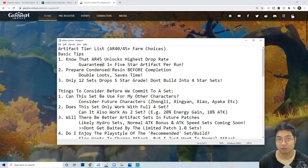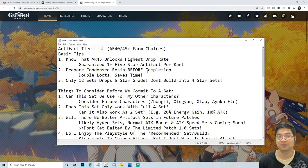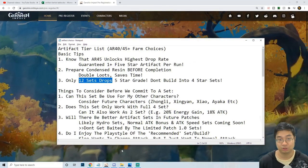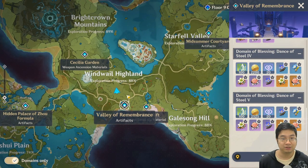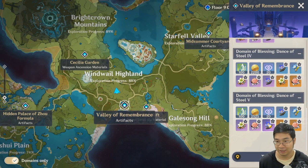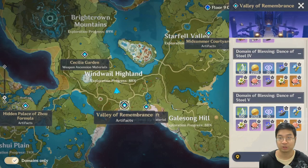Before you go and complete your artifact dungeon, make sure you have condensed resin ready so you're getting the double loot and saving time. Finally, there are only 12 sets of artifacts available for the 5-star tier. If you go into the game and click on the domain button, you can see the number of artifact dungeons — each dungeon only drops two of the golden artifacts. Other artifacts like Tiny Miracle come as 4-stars or 3-stars but not as 5-stars.